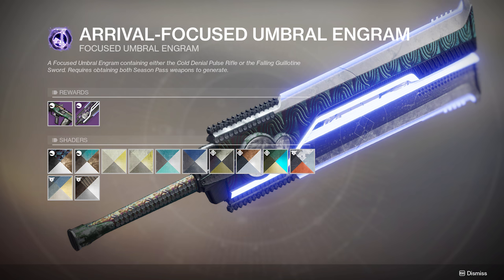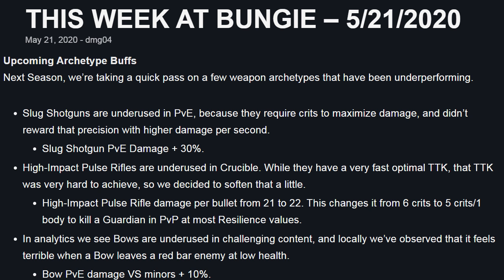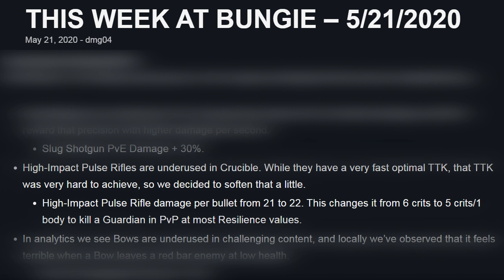Just don't let the game know you're thinking that or it'll drop you all swords to mess with your head. The Cold Denial is a member of the High Impact Frame family, which got a buff at the beginning of Season 11 — not a huge buff, but bullet damage was kicked up from 21 to 22, meaning it's mildly easier to two-tap enemies in PvP.